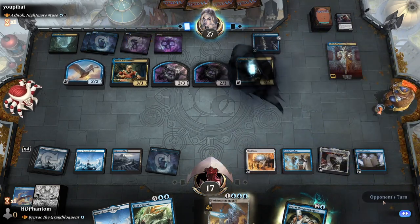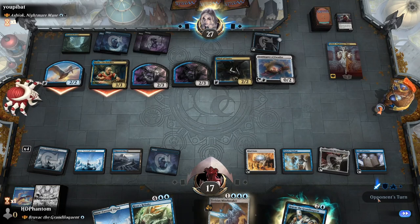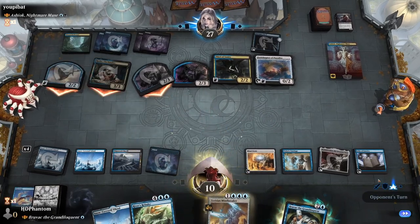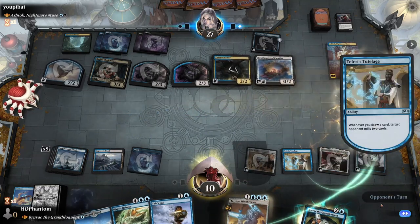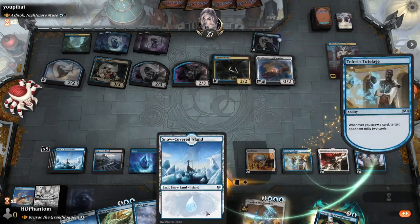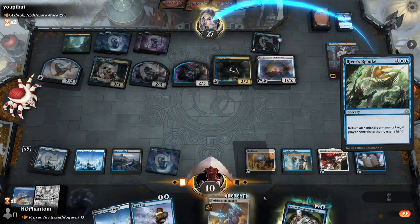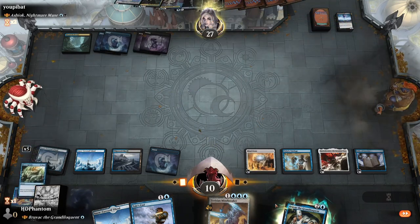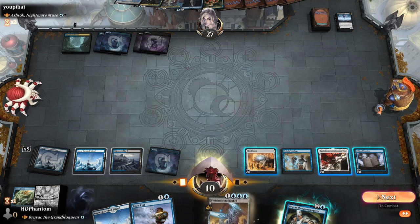Very high value River's Rebuke here. I'm gonna go ahead and have each of us draw a card. Tail's End — that's really good for us. Here's his counter. Opponent's gonna mill some. Let's put everything back in his hand. And then we're just gonna go ahead and wait here — we have a counterspell if they play anything too annoying.